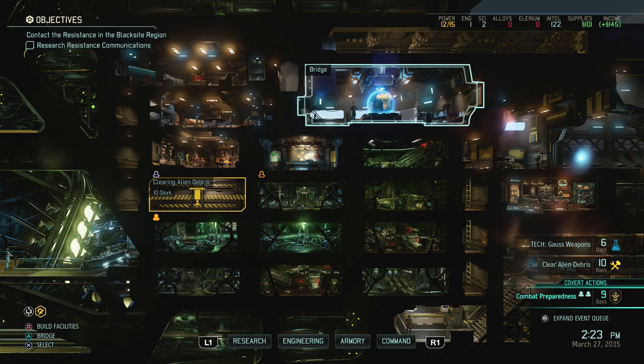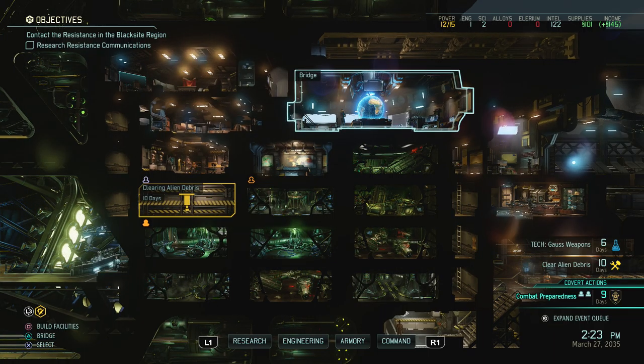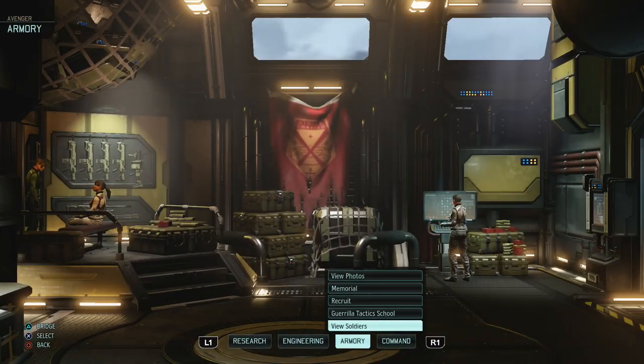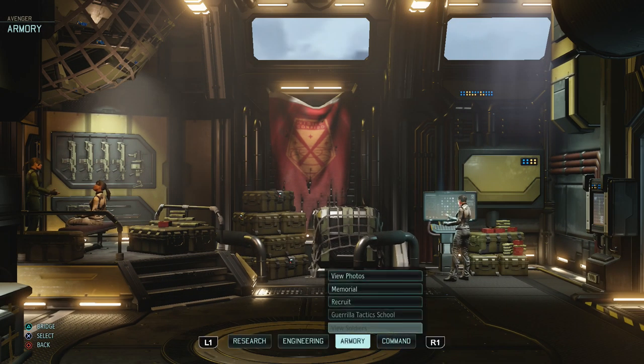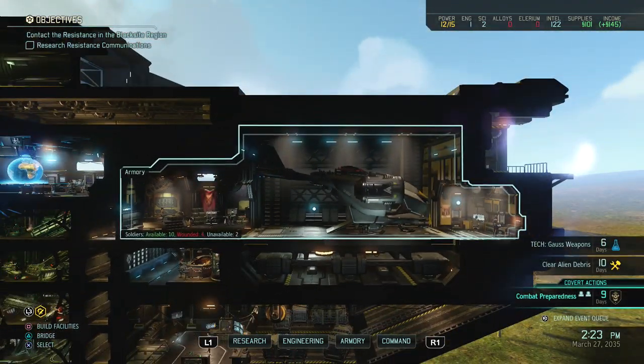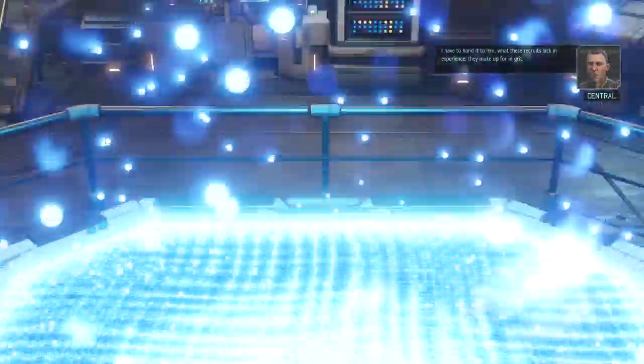Hello everybody and welcome back to my let's play of XCOM 2 Ironman mode. Last time we almost lost our reaper and our entire squad, but we did manage to extract Mox and find out that you can extract wherever you want — you don't have to go to the extraction point. We did lose a heavy, but given the circumstances I think that's the best possible outcome.